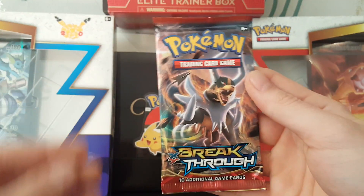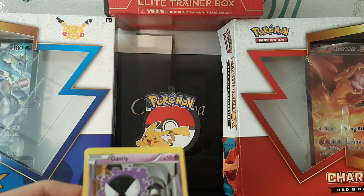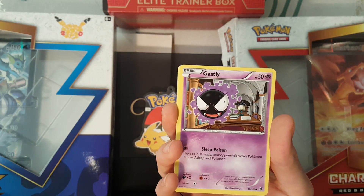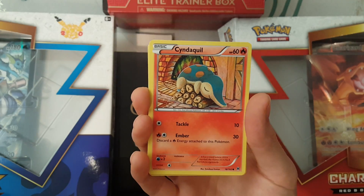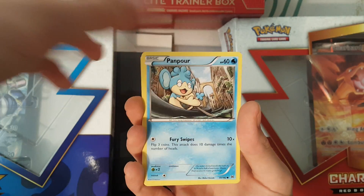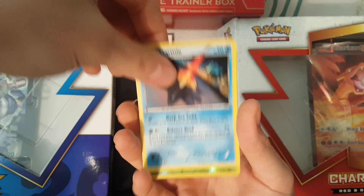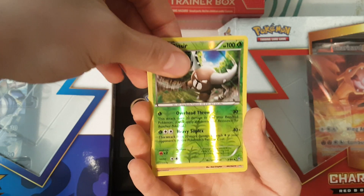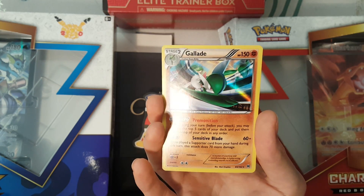Our next pack is a Breakthrough pack — still one of the newer packs, but not the newest. Fates Collide is the newest. I believe they have a new pack coming out called Steam Siege real soon. We start this Breakthrough pack with a Gastly, a Doduo, Staryu, Cyndaquil, Pampour, Beartic, Seaking, Starmie. Our Reverse is of a Pinsir — nice card there, obviously from first generation, love that. And our rare is a Gallade holo. Nice little shine to that — little diagonal shine. Beautiful card.